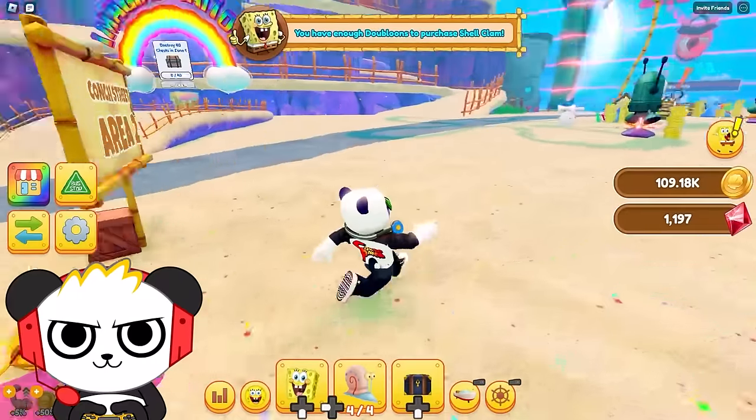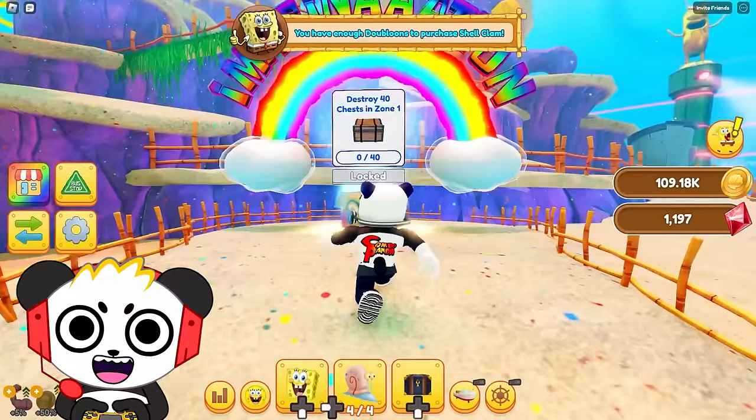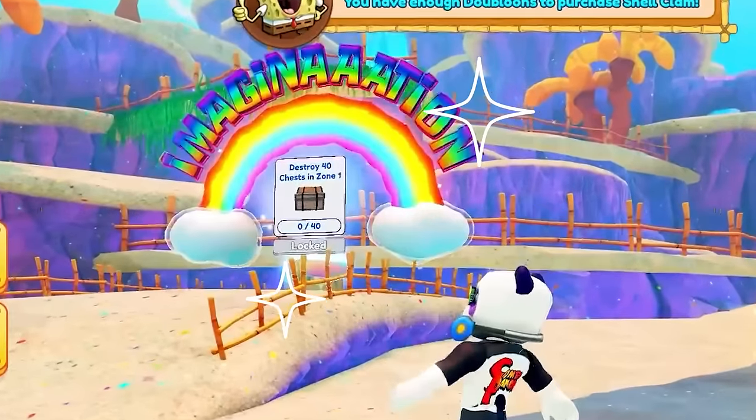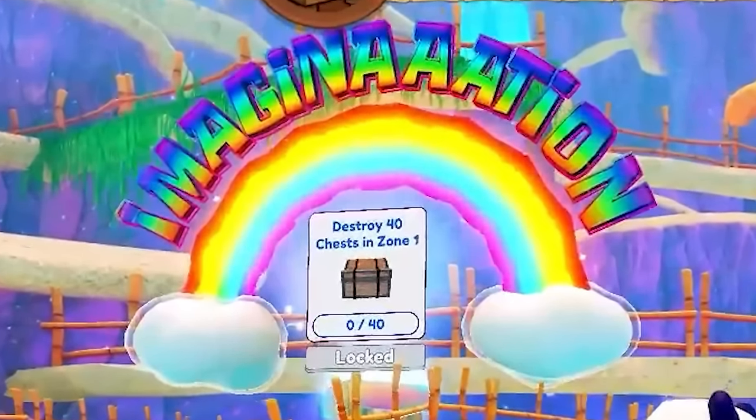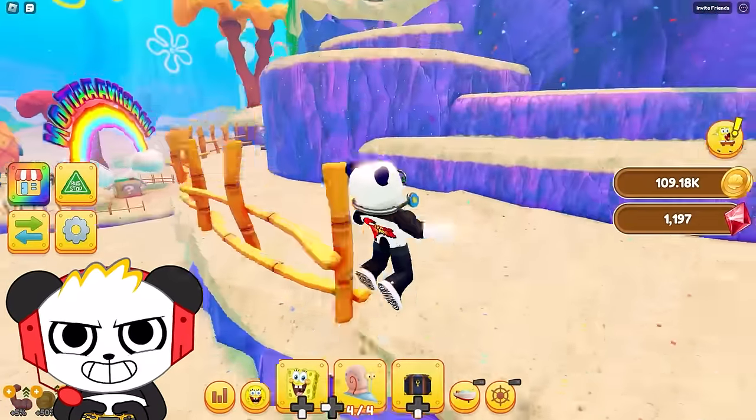It's like the Conch Street! All hail the magic Conch! Ooh, we got the imagination box! Anything can happen in there, like Squidward getting sent to the dump!